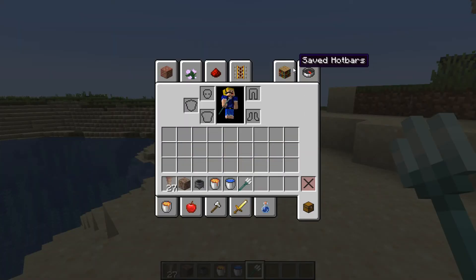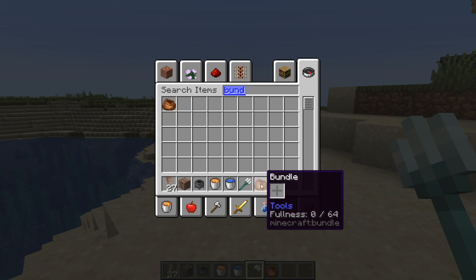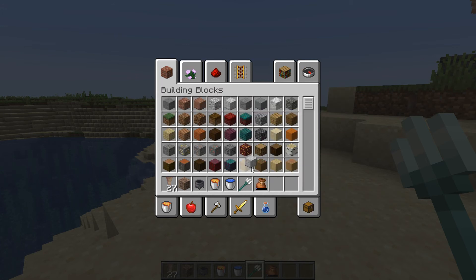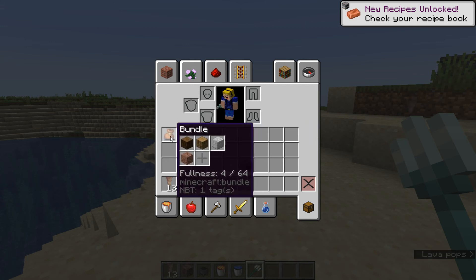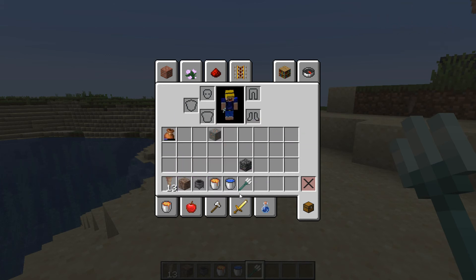So bundles have changed. Let's grab a bundle. You can now see the fullness — it says '0 out of 64 fullness', which is pretty awesome. Let's grab some blocks and put them into a bundle. If you right-click it, only one of the blocks comes out. You can only empty one type of item at a time, which is amazing, because previously it emptied out the whole bundle and completely cluttered your inventory.